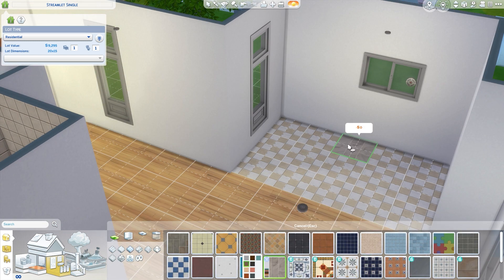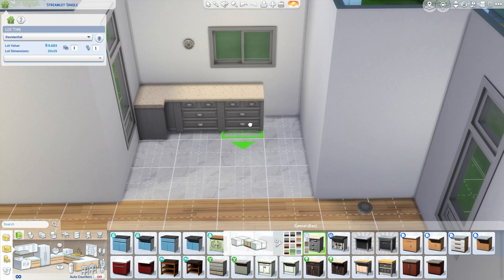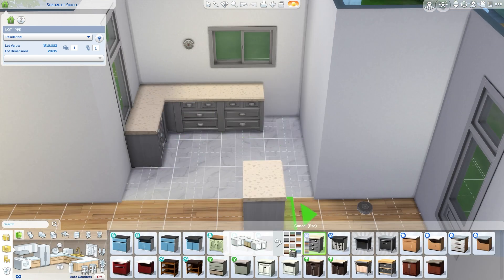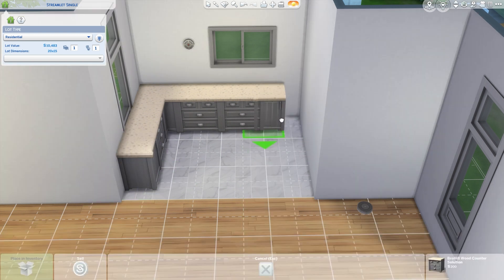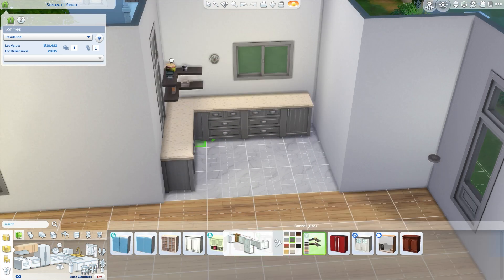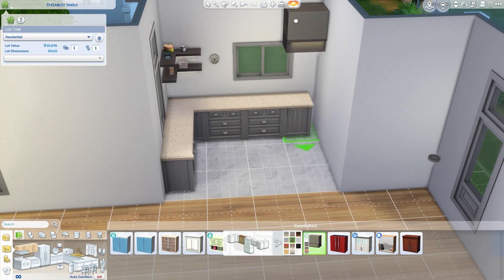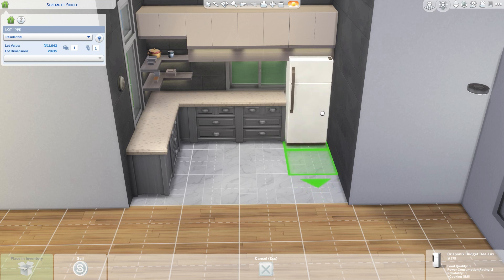Inside, I changed the floors to a warm wood because it just makes it look so homey and nice. Also, we're keeping this a base game house, which means we have a budget of 20,000 Simoleons — the same as the initial budget. We want to see how much better we can make it with the same budget. I didn't limit myself on packs today, and I think it turned out pretty well.